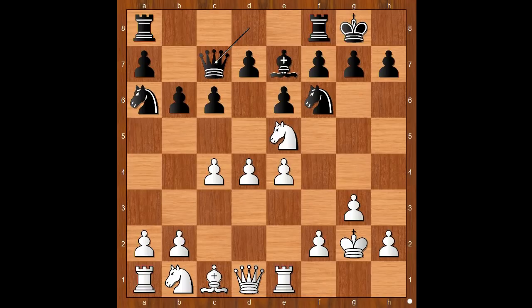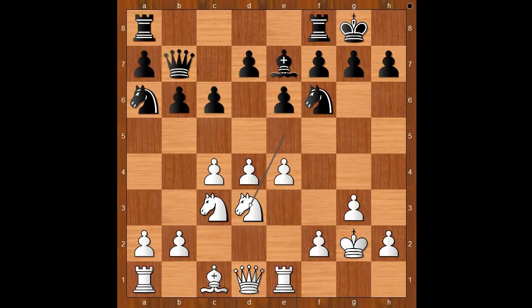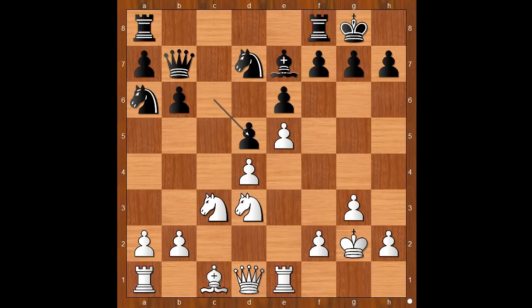E4, queen to c7, knight to c3, queen to b7, knight to d3 intending e5. D5, e5, knight to d7, c takes on d5, c takes on d5. White has a space advantage. Surely Mamedjaro was happy to get this position from the opening.